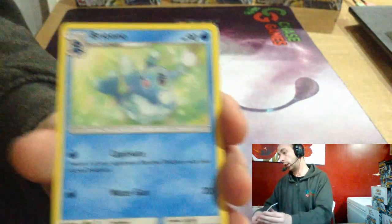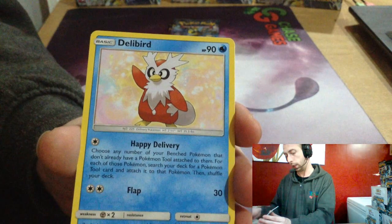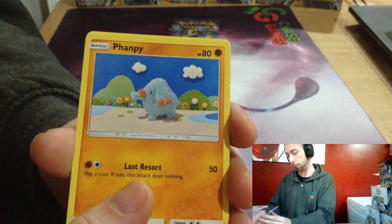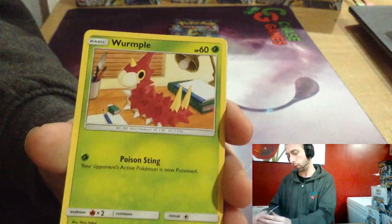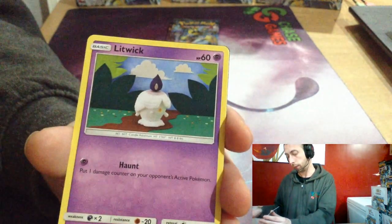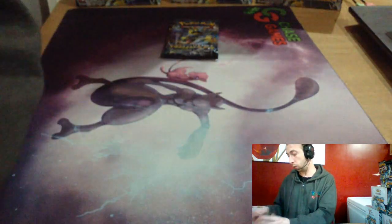Fire Energy, Bunnelby, Electivire, Delibird, Phanpy, Nincada, Marowak, Wurmple, Litwick, Life Forest Prism, and Lapras.